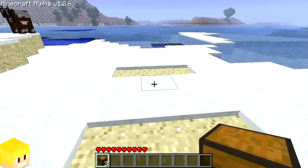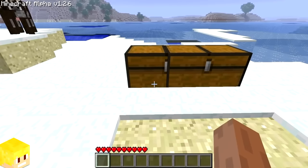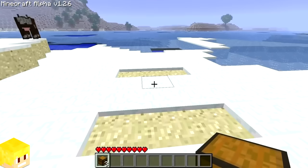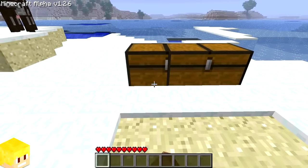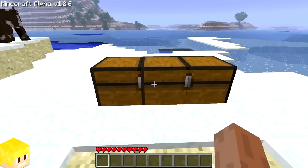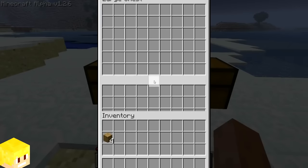Back in the earlier days of Minecraft, a glitch existed in the alpha phase where you could create a triple chest. To do this, just simply place a double chest on water or snow and then place a third chest next to it. This creates a glitched-out looking triple chest and even the chest interface looks all messed up — but it's still a very cool glitch nonetheless.